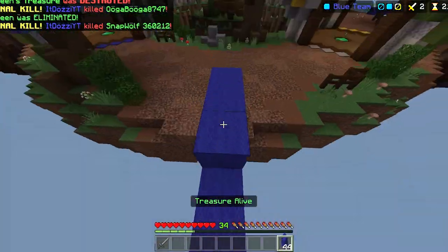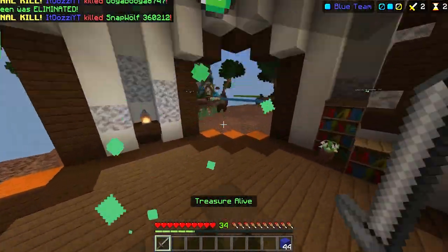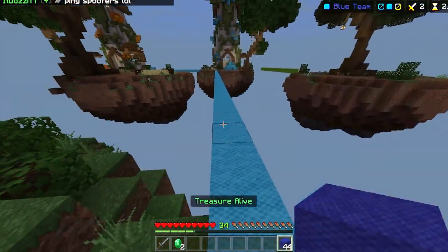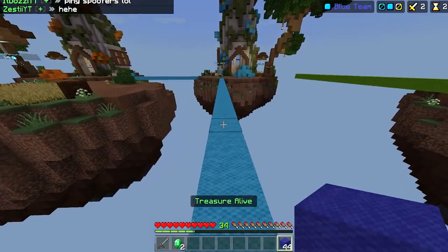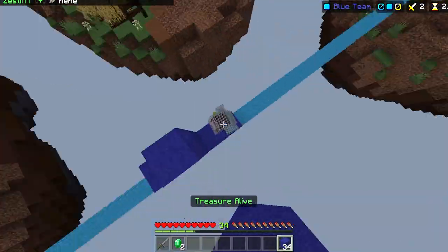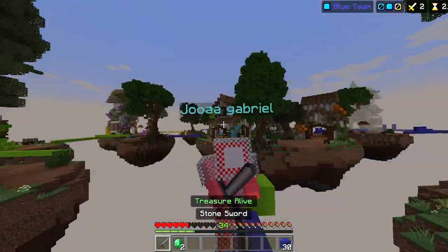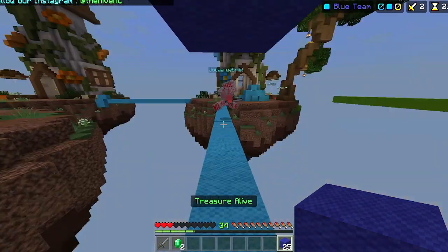The next tip: don't over-protect your treasure. Sure, put a little bit of wool around it, but don't spend all your gold on endstone. Instead, focus on getting armor — especially iron armor. Don't worry about diamond armor because it takes too long to get and you could probably win the game before you get it. One thing you can do is go to all the diamond generators at the beginning of the game to get a ton of diamonds, so you and possibly your teammate can get iron armor early. That way you'll have an almost guaranteed chance of winning every fight and won't have to worry about losing your loot.